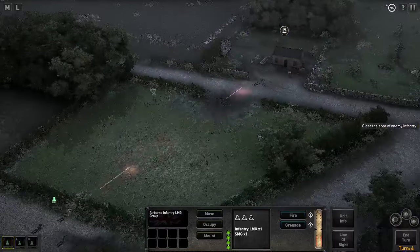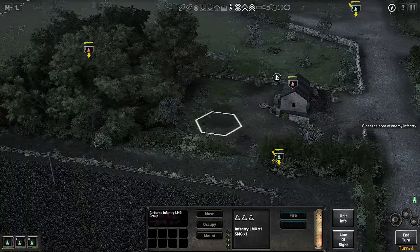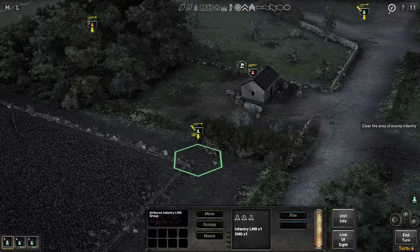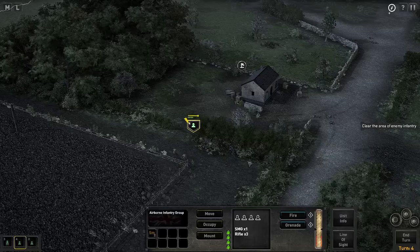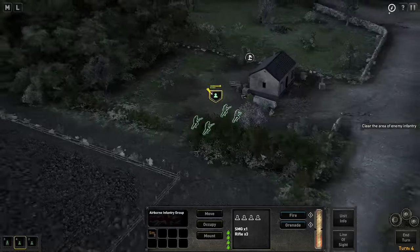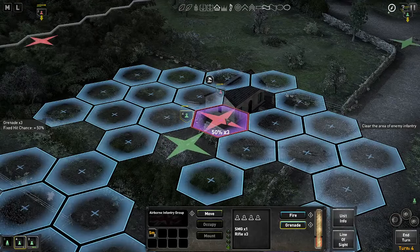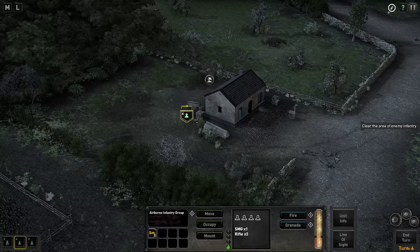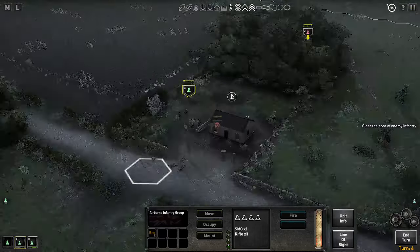Continue to fire at this building — 30% suppression this time. I might be exposing these fellows a little bit, but I do need to clear this house as quickly as I can. So one, two, three — moving out. And sure enough, I still have the ability to pop a grenade through the window. Grenades have a fixed hit chance if you can get close enough — three chances of 50% to cause a casualty. Through the window — one, two, three — all of them down. Good lucky grenade there.